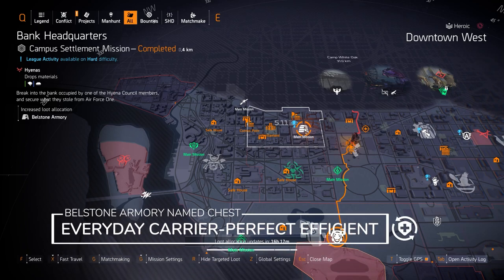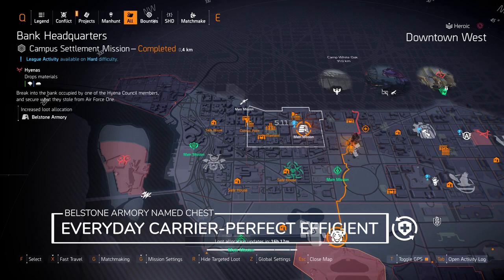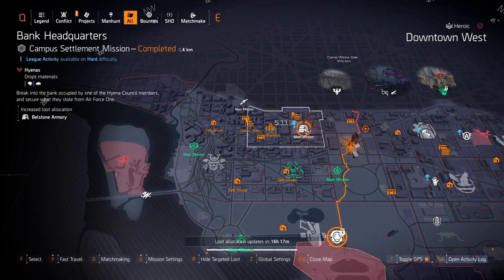We got Belstone Armory at Bank HQ so you can get the Everyday Carrier with Perfectly Efficient. I don't know yet if the targeted loot rewards will drop you the Perfect Bloodsucker talent on the Liquid Engineer backpack — I personally just got it from the season rewards in the dark zone. Please let me know in the comments your experience with getting the Liquid Engineer backpack.